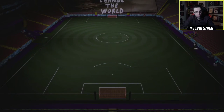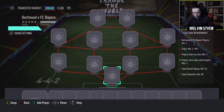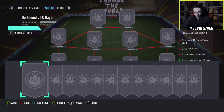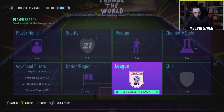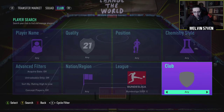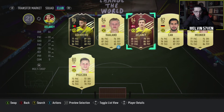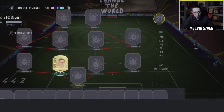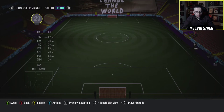Dortmund versus Bayern — and then we'll check if there's any objectives once this is done. Players from same nation/region, max three. That's fine. We'll see if we've got a Dortmund or a Bayern Munich player in the club. We do — we'll use Piszczek. Pretty decent card to be fair, if you're running objectives as a centre back this year. But yeah, we'll just use Bundesliga for the rest of it, I think.